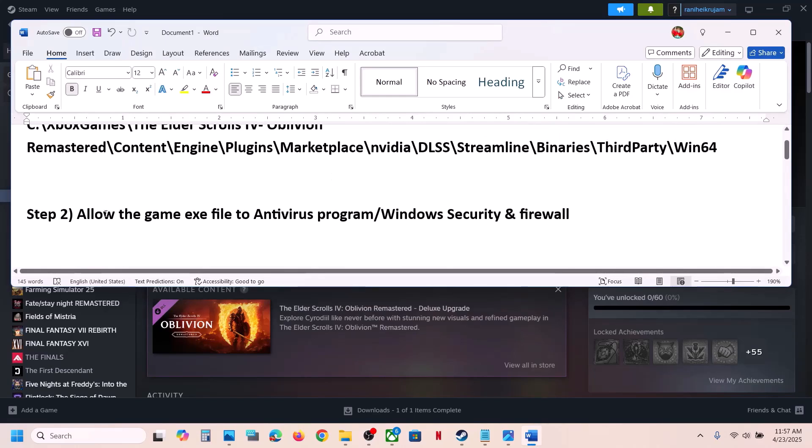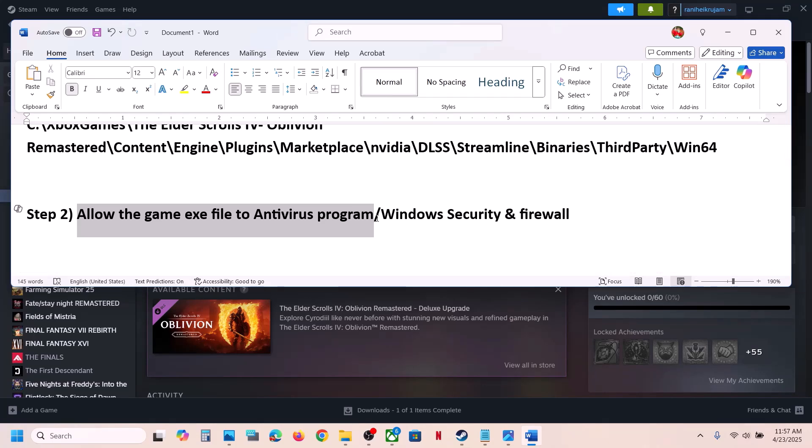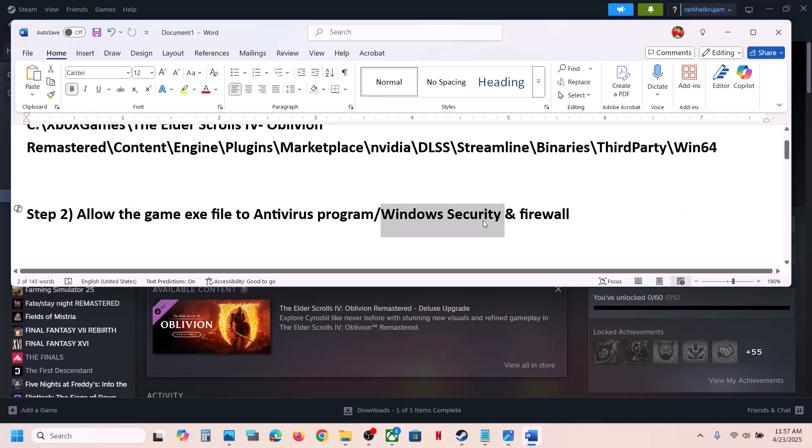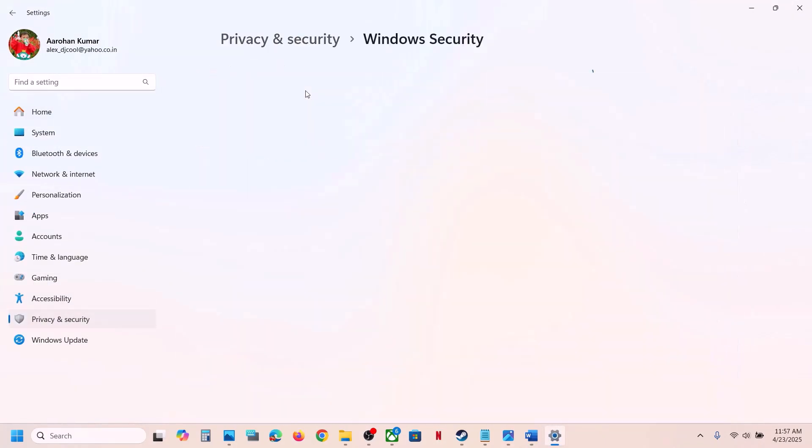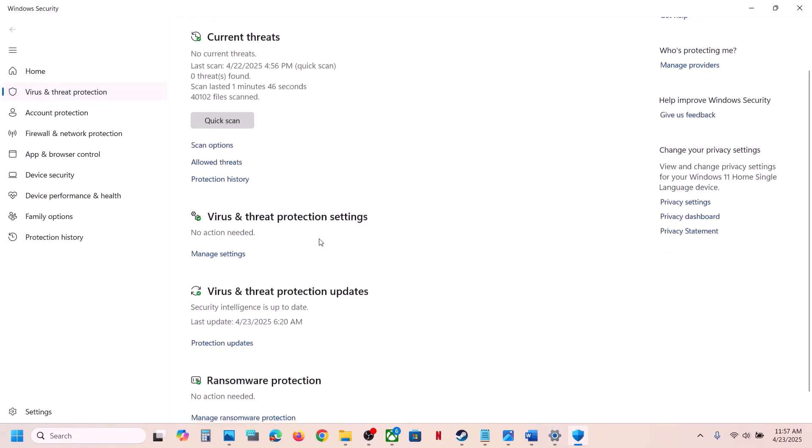The next step is to allow the game exe file in your antivirus program. If you have any third-party antivirus like Avast, Norton, Bitdefender, McAfee, or whichever antivirus you have, allow the game exe file. If you are using Windows Security, open Windows Settings, go to Privacy and Security, click on Windows Security, then click on Virus and Threat Protection.